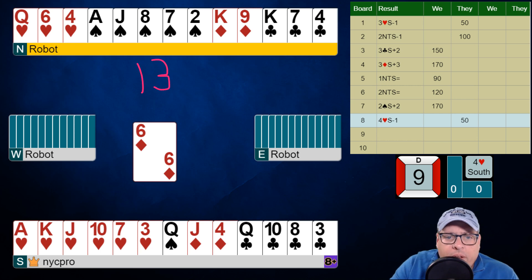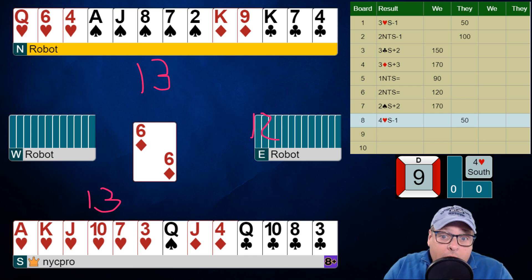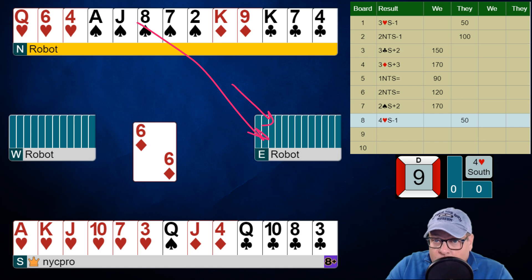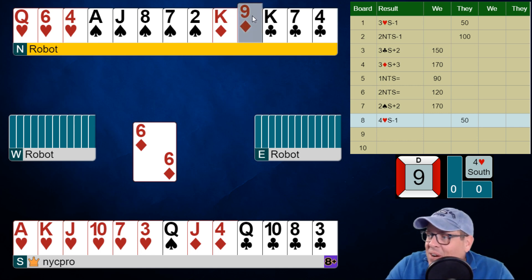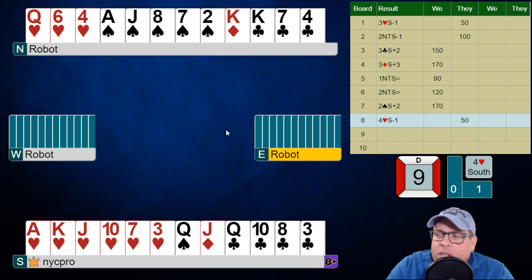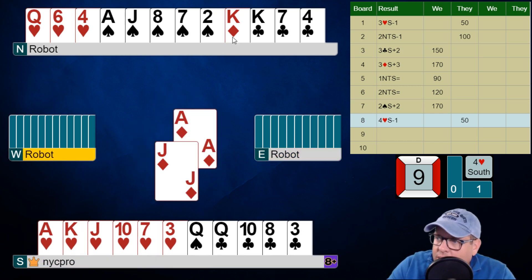Always when the opponents bid something, folks, just count the points. 13 in the north hand, 13 in the south hand. And that means this player who overcalls should have a really - especially vulnerable - around an opening hand. So let's give them 12. That's 38 points. Even if they're a little lighter than that, that's 37. So what we should know about clubs is the ace of clubs is very likely to be here, as is the king of spades, and most of the cards we're looking for.